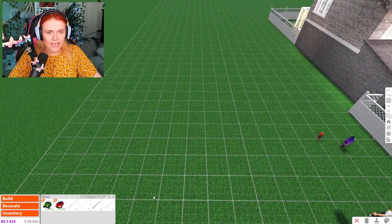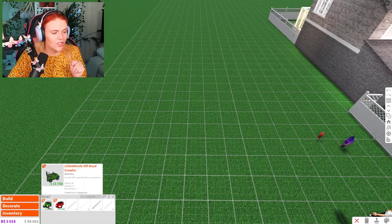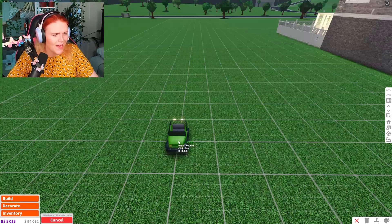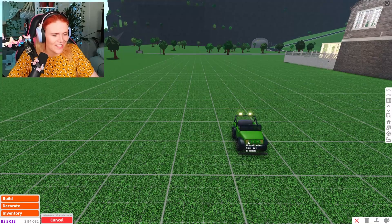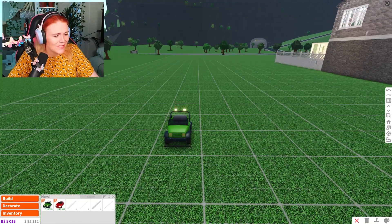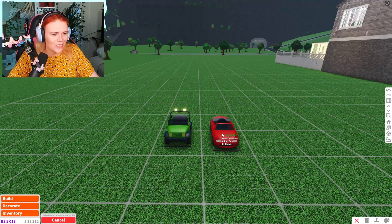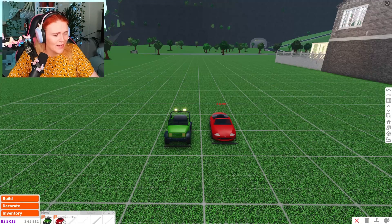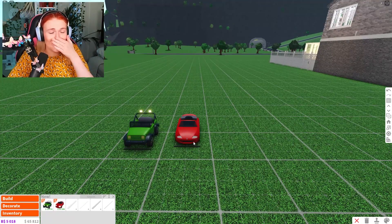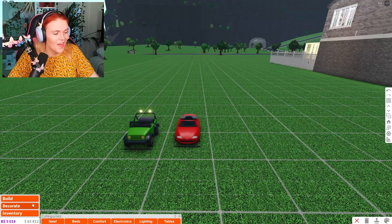We're going to head out and check out all the new toddler items. If you go into build mode and click on 'New,' a couple of non-toddler additions are the new Little Wheels off-road vehicle — oh my gosh, that is so cute, it's like a kid car! — and also the Little Wheels cruising convertible. That is the cutest thing!